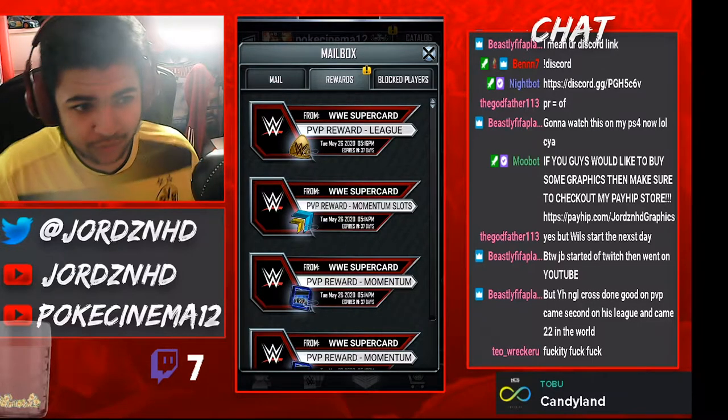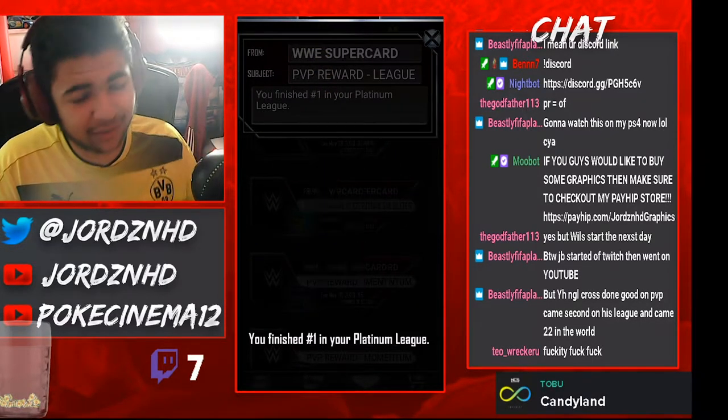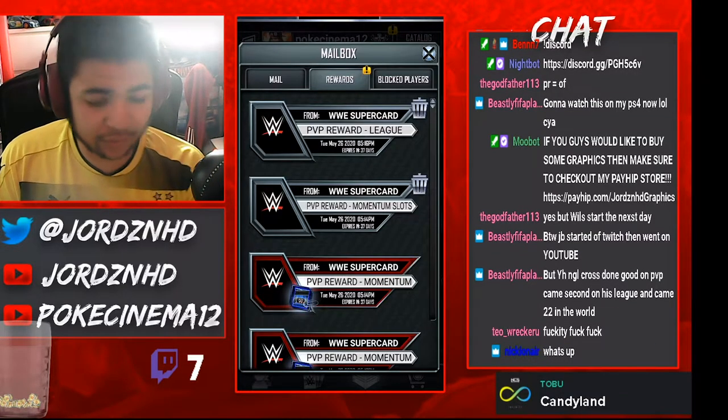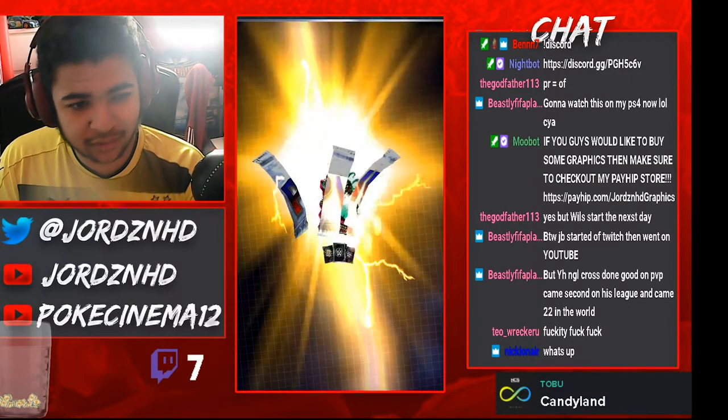Right then guys, as you can tell we've got some mail in the mailbox, so let's just get it. We've got the PvP League points 2k because we came first with 16,000 points in an elimination chamber, so we'll take that. We've got four momentum slots which is already done. We've got a PvP momentum pack, wherever the hell that is, but we'll see.